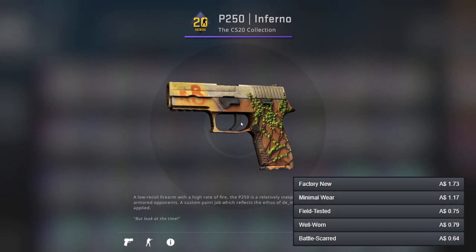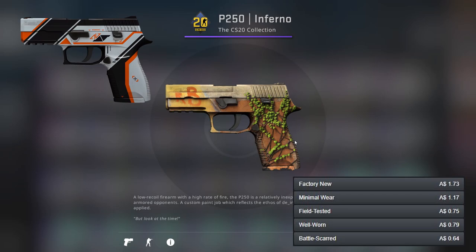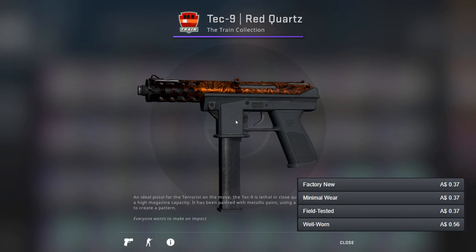For the P250 I've gone for the Inferno — it's a pretty nice skin overall. For the better one we've got the Asimov, which I think is going to be a pretty common theme for the better options. It's just a very nice skin overall.